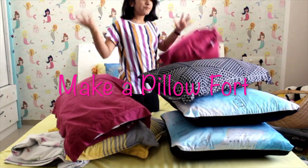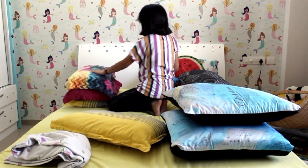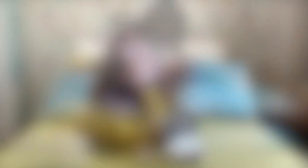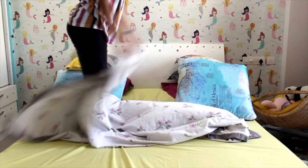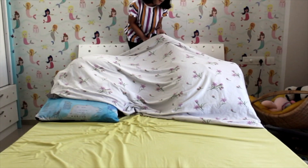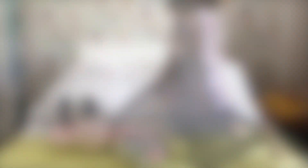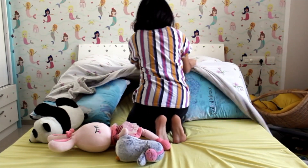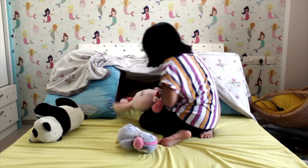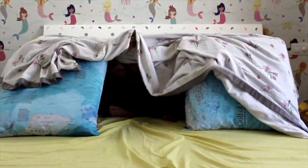Build a pillow fort. Gather some pillows and blankets and start building your own pillow fort. Over here I took approximately 12 pillows and stacked them. Then I put a blanket on top to cover the fort. When you're done, decorate the inside with some soft toys. Don't mind my pillow fort because I'm not good at making it, but it's always fun making one.